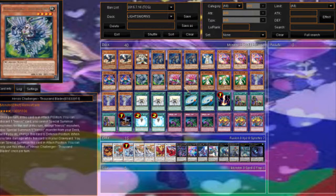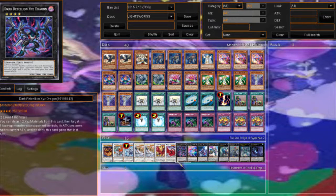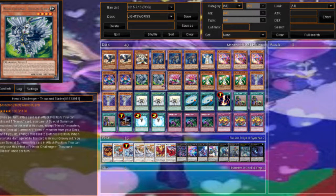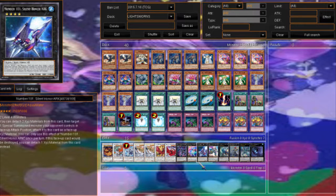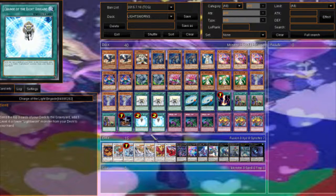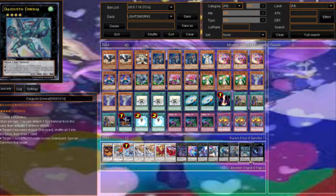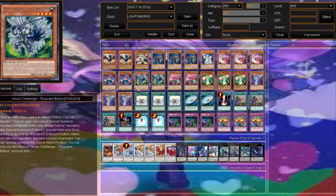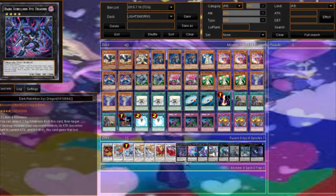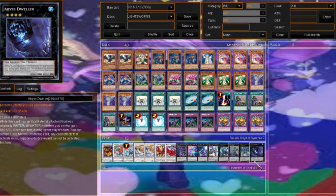For XYZ monsters: Dark Rebellion XYZ Dragon, Trapeze Magician — very useful because you detach one, target a monster, and it can attack twice that turn, great on a JD. You also never take damage if the ATK is less than or equal. This does stop Trick Clown's damage, meaning you won't trigger Thousand Blades' effect, but you shouldn't need it. Number 101, Castel, Diamond Dire Wolf — generic staples. Evilswarm Exciton Knight is great, especially if you mill him and then use Charge of the Light Brigade to make him, then return Hat Tricker or something to your deck and draw. It can be a mini Pot of Avarice. Abyss Dweller to stop graveyard effects.